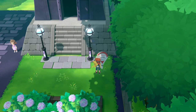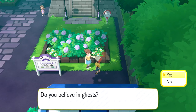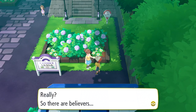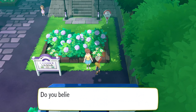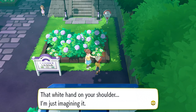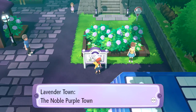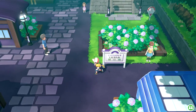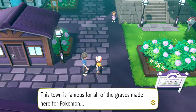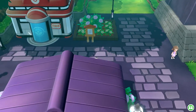'Be calm the spirits of Pokemon.' It's so sad, it's like a little graveyard or something. 'Do you believe in ghosts?' Well there are ghost type Pokemon. 'That white hand on your shoulder - I'm just imagining it.' Lavender Town, the noble purple town. This town is famous for all the graves made here for Pokemon - they hold memorial services in the Pokemon Tower for Pokemon that have passed away. That is so sad, my heart.